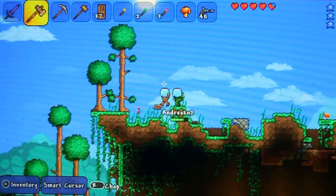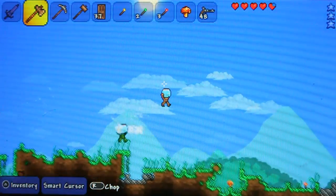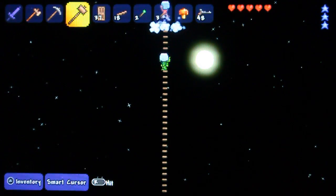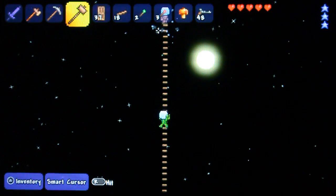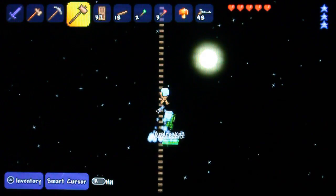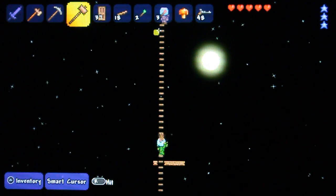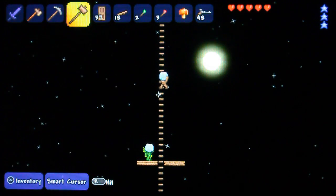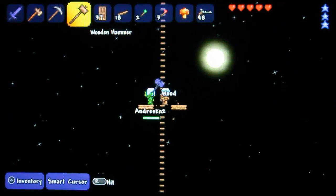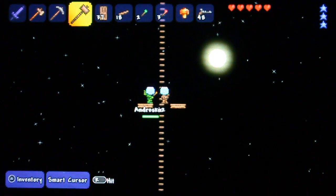That'll do, innit? Yeah, if we go back now — I'm going to make some platforms up the side of my base so I can get up to it. Yes, we're finally up — oh, this feels so good! We can't go any higher. Oh my goodness, I'm actually touching the sky so I should get the trophy, which is pretty cool. Oh, that is cool! Should I just jump down? Yeah, a little platform there will do. That's fine like it is now. Awesome, that is pretty damn cool.